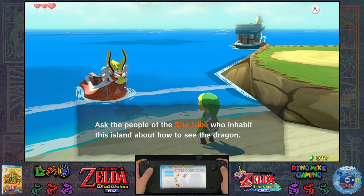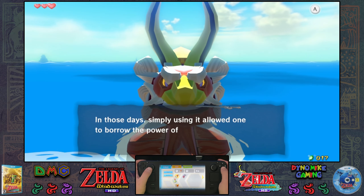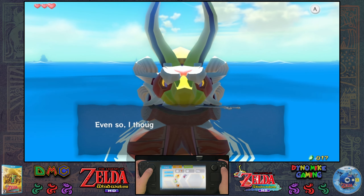That is so annoying and I hope it stops. I almost forgot — wait a moment. This is the Wind Waker. It's a baton of sorts that was used long ago when the people played music and prayed to the gods. In those days, simply using it allowed me to borrow the power of the gods, but I do not know if it still works.